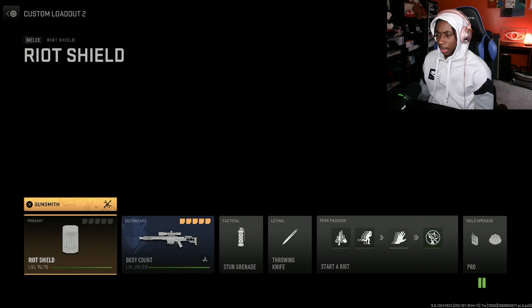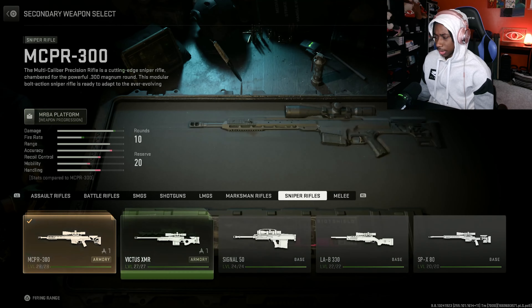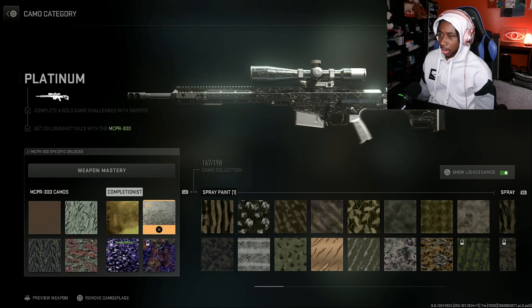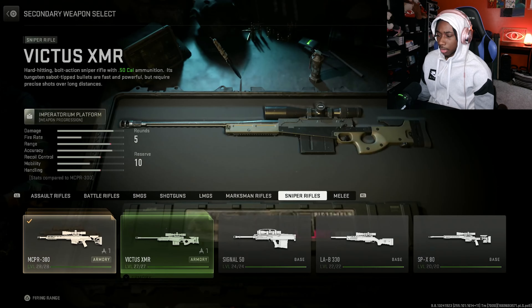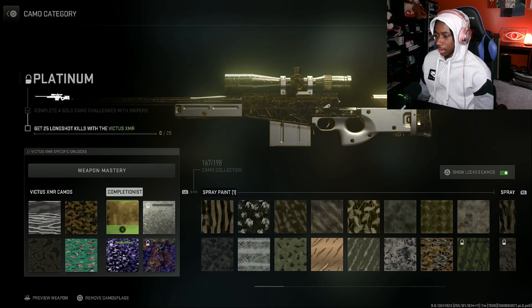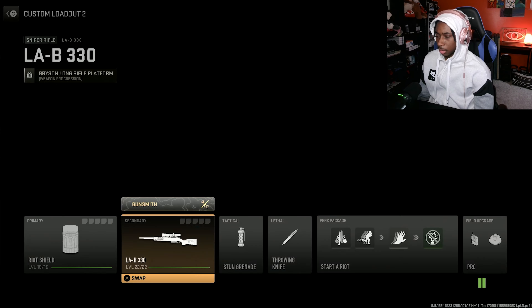The platinum camo looks better with this variant for some reason — I'll show y'all both. On the original MCPR, this is what the platinum camo looks like — just the regular platinum. But when you put on the variant, it gives a whitish or grayish-white tint to the platinum camo. I like it better like that. There's the Victus gold, and here's the Signal 50.